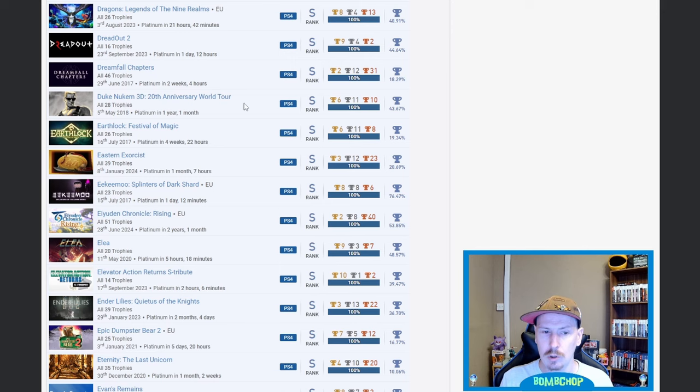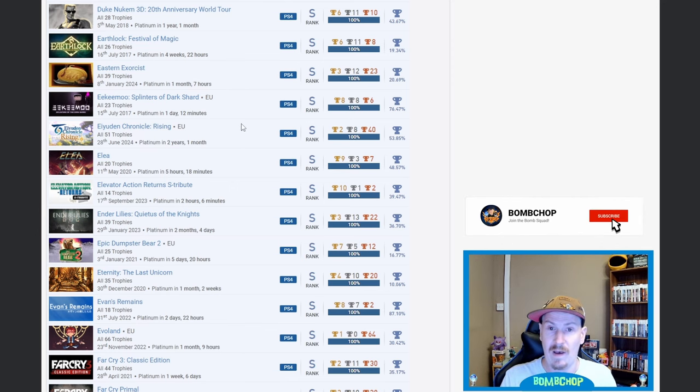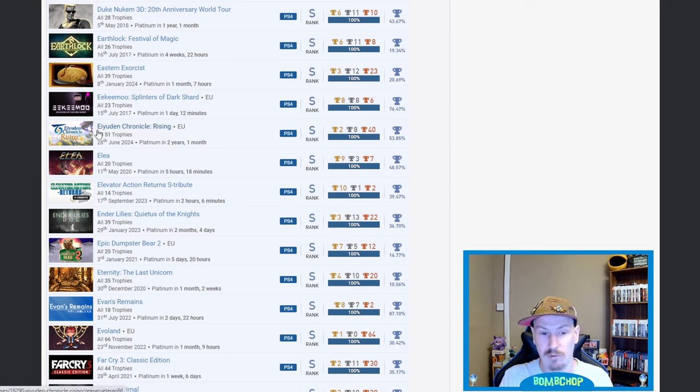Duke Nukem 3D: 20th Anniversary World Tour — 43.67%. Flock Festival of Magic — nice. Because there's so many here I'm just going to skip the ones I don't know — if I see any that are really low I'll call them out, but I don't want the video to be too long. Eiyuden Chronicle Rising — nice, 2D JRPG or hack and slash if I remember right, quite a high percentage but it's one I've looked at and downloaded but never actually played.